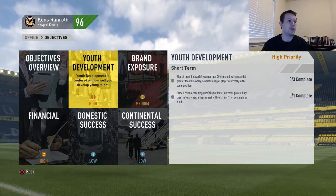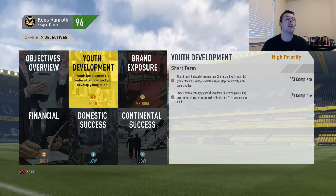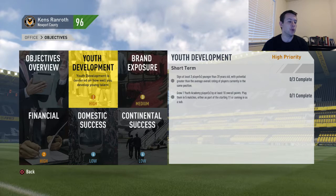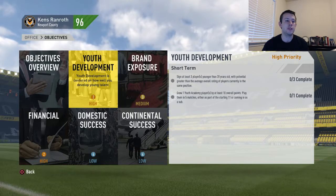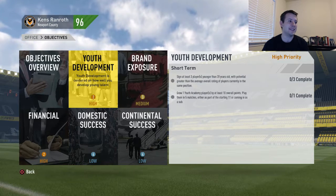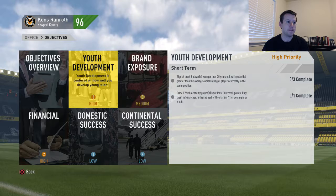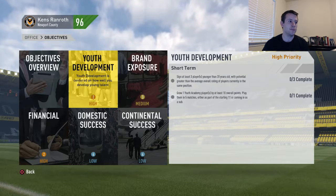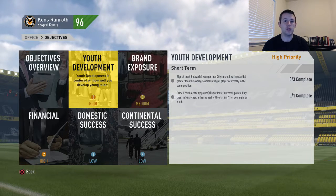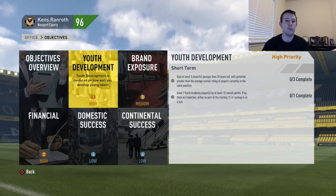The next part: with potential greater than the average overall rating of players currently in the same position. That's a mouthful. So potential is not something that you can see for players you purchase — you can only see it for players that you've scouted through your youth scouts or that are currently in your youth academy. You've just got to guess. Their potential stats need to be greater than the current average of players in the same position. So if you sign a young right back, his potential — which you don't know, but could be a lot higher than his current — needs to be higher than the average of the players that are also right backs.